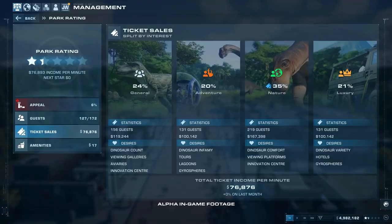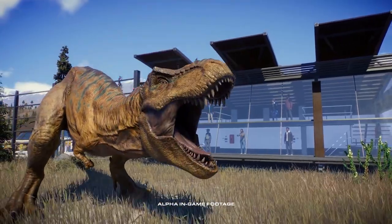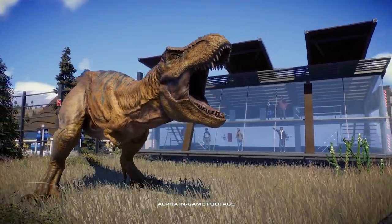We've also introduced new guest interest groups in the parks. The different types of guests will want to see different things in your parks. We have general, we have adventure, we have nature and luxury. Around the enclosure of a big carnivore, you'll have lots of adventure guests. So when you place down an amenity, you can tailor that to be more interesting to your adventure guests. And by doing that, you're going to make more money.